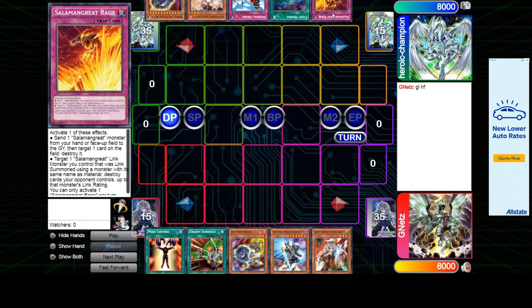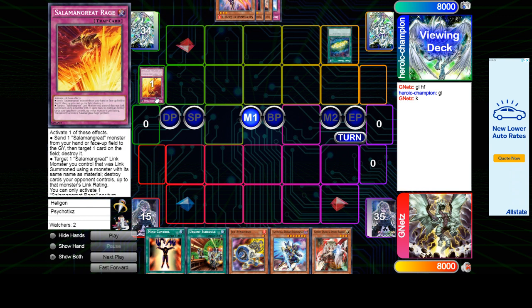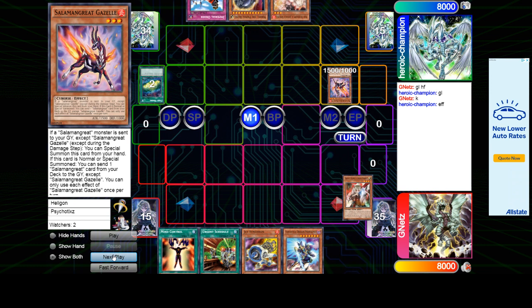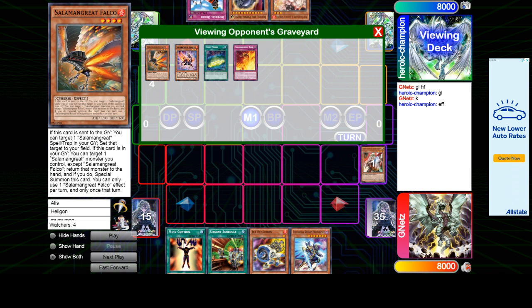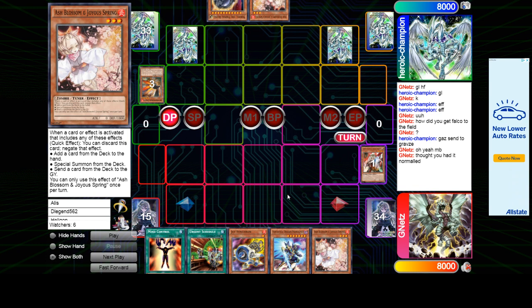His opponent opened up Rage, Sign at Mining, Order, Ash, and Nib. There's like no Ash right here — this hand is decent enough, otherwise an Ash would obviously shut down this hand. Sign at Mining, discard Rage because he's just gonna be able to add it back. Normal Gazelle effect, chain Ogre. Falco set Rage, set Order, pass. He draws Ash there.